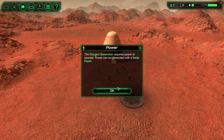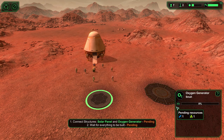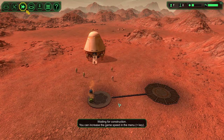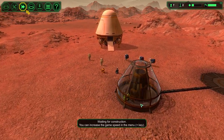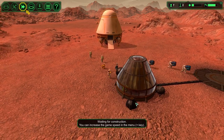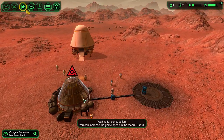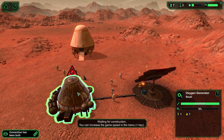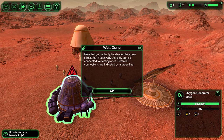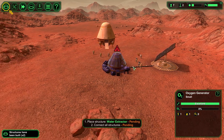The oxygen generator requires power to operate. Power can be generated with solar panels. We need a solar panel - place this bad boy right about here. We want two of these. Now our people and our little robots are getting to work. Green dudes are apparently biologists - they're being a bit lazy. The oxygen generator is showing red because there's no power connection yet, and we also need to get some water into the generator to make oxygen. You can place the solar panel wherever you want as long as it's connected to the same grid.